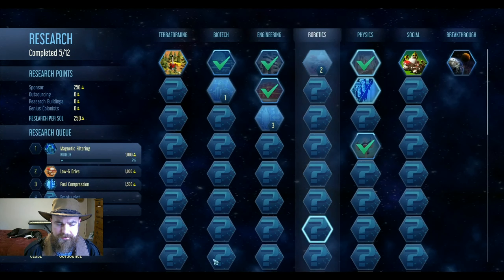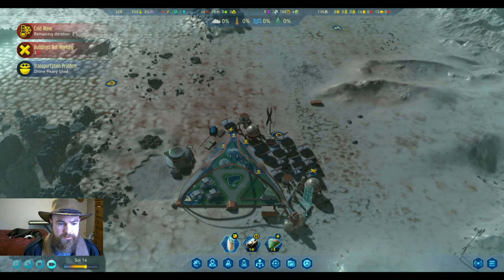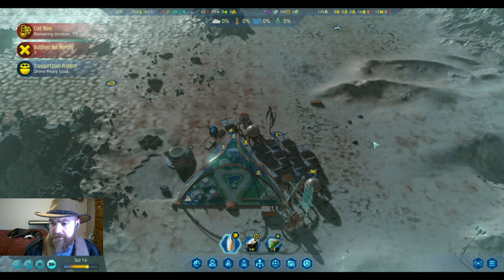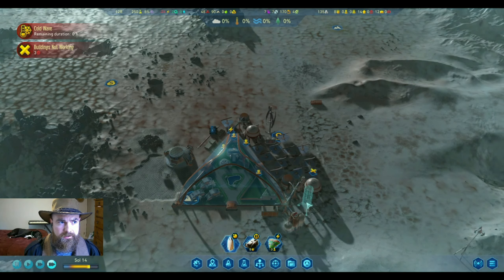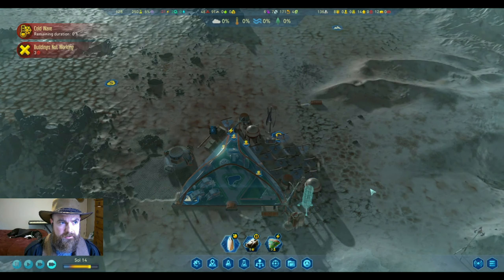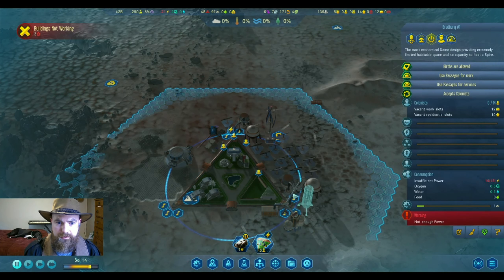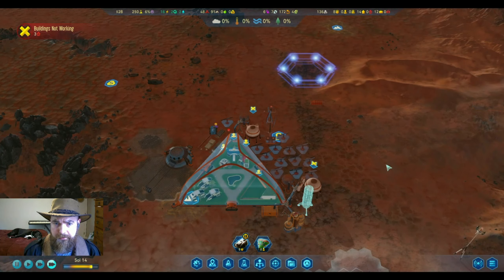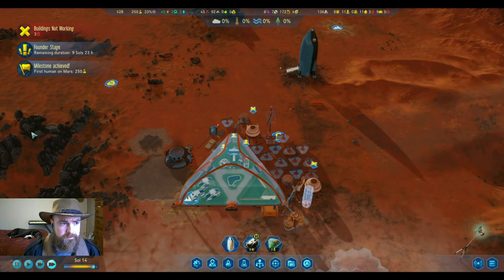It doesn't look like there's any technology we really need, so it'd be really nice to get our explorer down so we can actually get some of those anomalies and see further down to make more useful decisions. With that cold wave off we can build the water tower and put our rocket down. We'll also turn off our fuel refinery, make sure we have enough water, and start stockpiling that water to support us through the dust storm we're going to have.